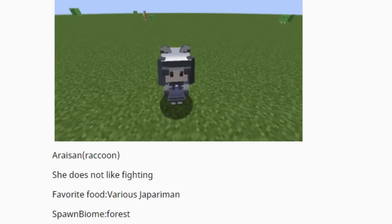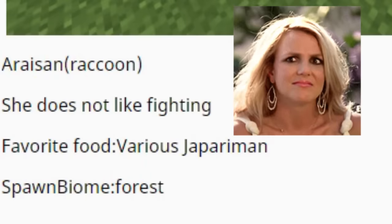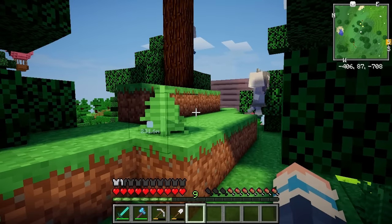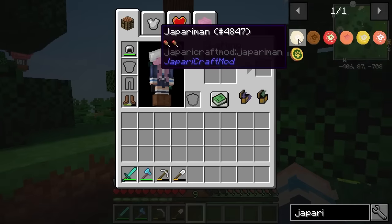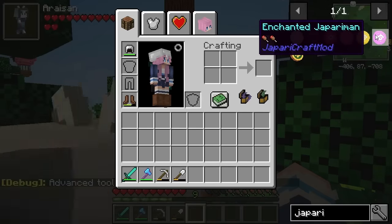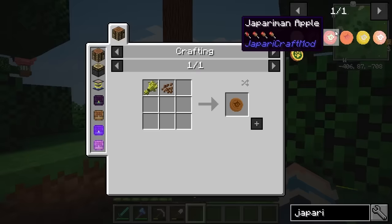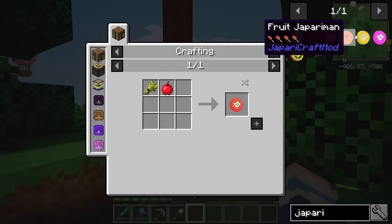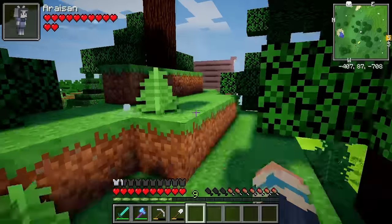So apparently she's actually a raccoon, which makes a lot of sense. She doesn't like fighting, and her favourite food is Various Japari Man — which is a little bit vague. What the heck is all this? Japari Man? What is a Japari Man? Fruit Japari Man? Golden Japari Man? Enchanted Japari Man? What the heck are these? Wait, we can just make these so easily! Let's try and make one — so wait here for me, little girls, I'll be right back.